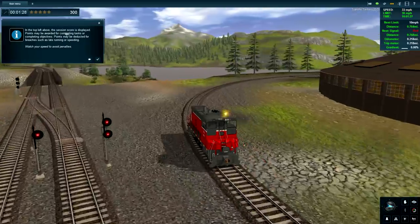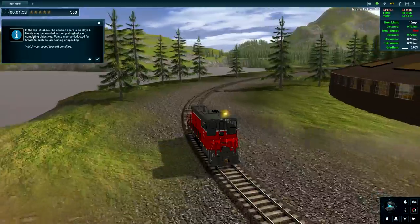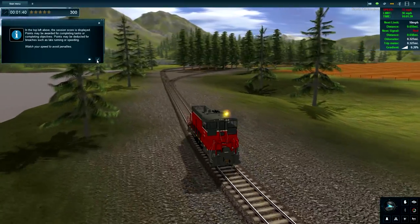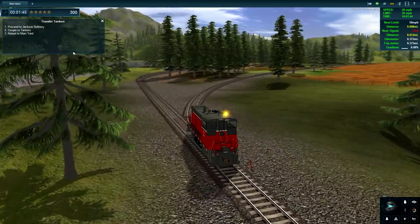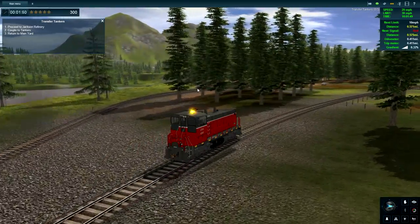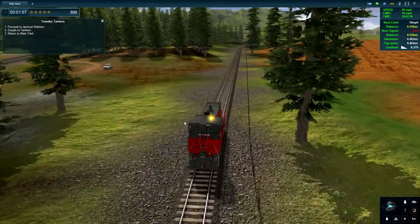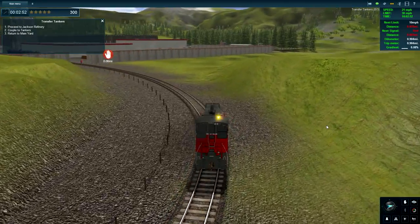In the top left above the session score, points may be awarded for completing tasks or objectives. Points may be deducted for breaches such as running late or speeding. Watch your speed to avoid penalties. I will admit this is a beautiful game. I also turned on the water quality but that doesn't seem to help. Okay, here we are at the refinery.